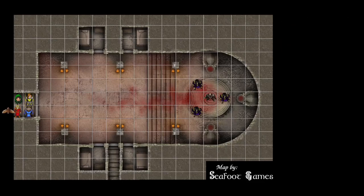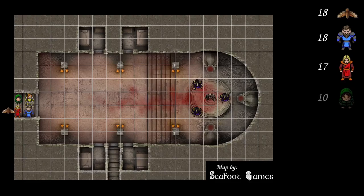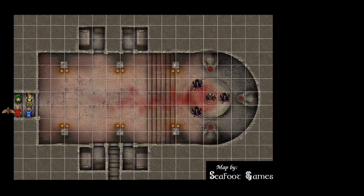Initiative results: the Owl rolls 18, the cleric rolls 18 minus one, the wizard rolls 17, the rogue rolls 10, another player rolls 8, and the snake folk roll a 2 — the players are going first and the snake folk are getting nuked.